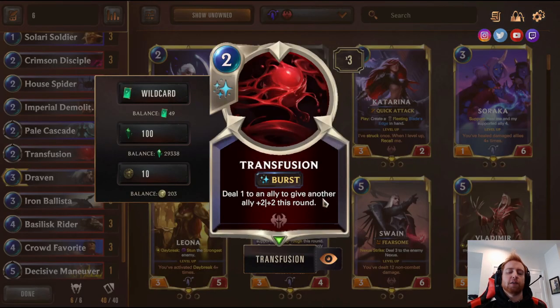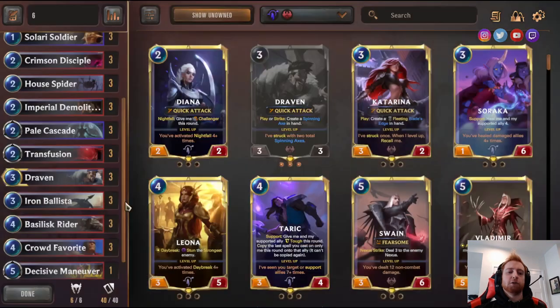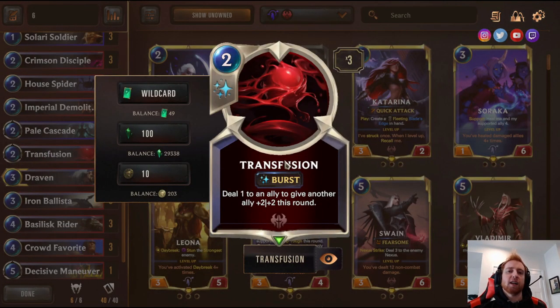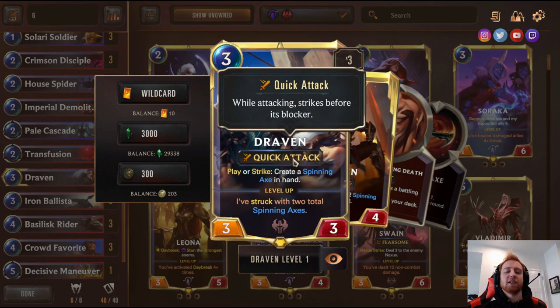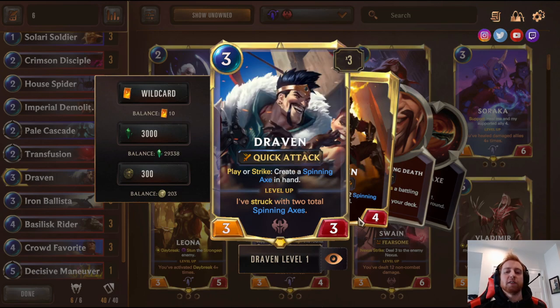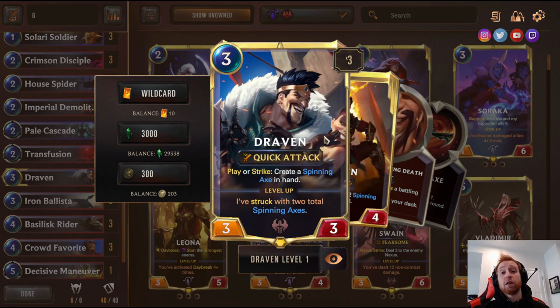Three Transfusion — deal one to an ally, give another ally plus two plus two. Very versatile buff: if you hit Crimson Disciple it survives damage and deals one to enemy Nexus, plus you can use it to win combat trades. Three Draven — insane card with Quick Attack. When it attacks and an enemy blocks, it's three attack and the enemy has three defense — Draven wins the trade because he strikes first, so it's basically guaranteed three damage. They can't block him but then they lose a blocker, leaving them behind in field.